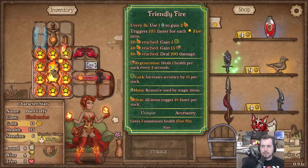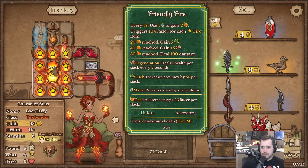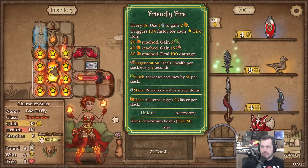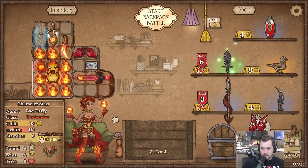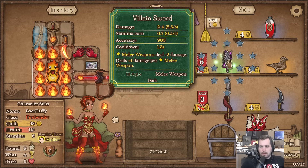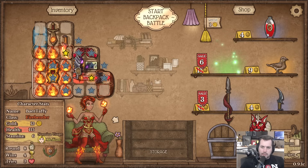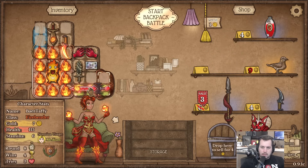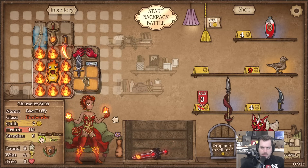He's going to be triggering 100% faster, meaning every one and a half seconds we use one mana to gain two heat - meaning we need mana. I just realized, okay, I'm gonna take this. Probably put it in a fanny pack if we can, which means swap this to here.